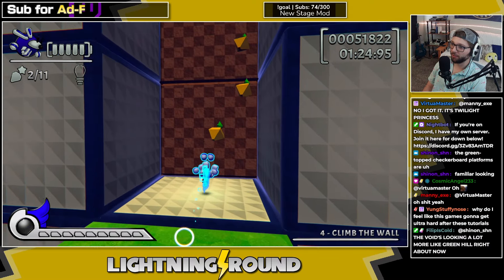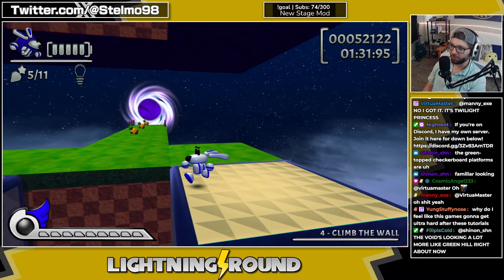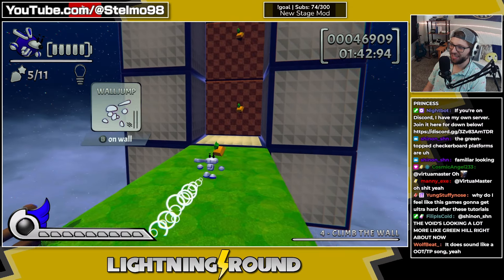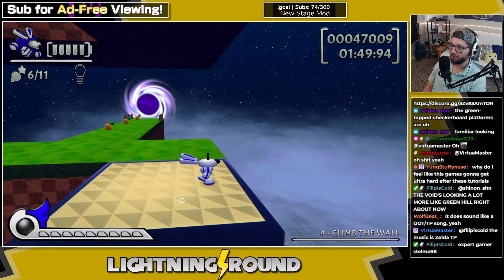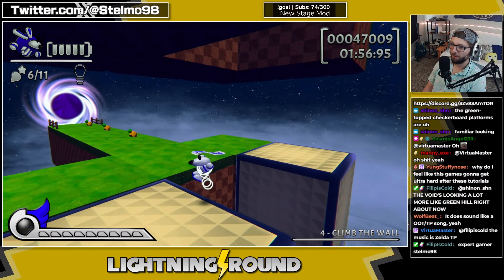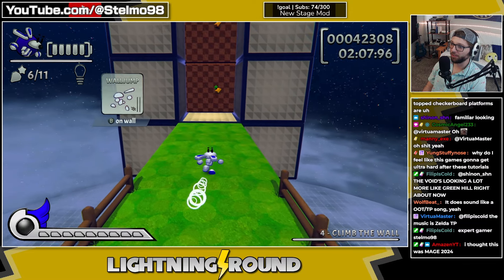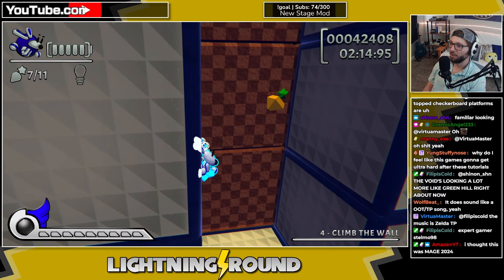I didn't get this far when I tested it — I was like 'oh it's Mario Odyssey movement, I got it.' Looks like there's maybe a secret up here. Not the Green Hill comparisons — it's almost like this is the Sonic Amateur Game Expo or something. The dive move is so stiff — you can't redirect yourself at all. Once you enter a dive it's like Mario Sunshine and you can't fix it.